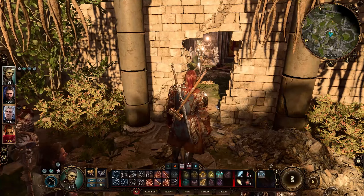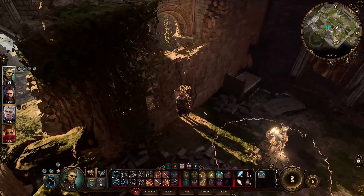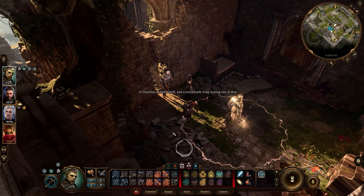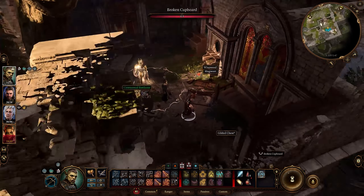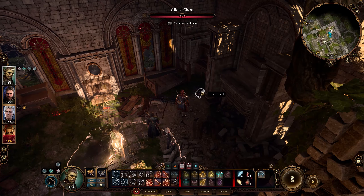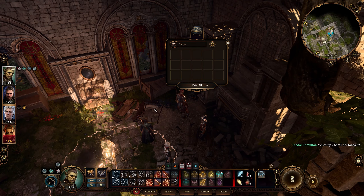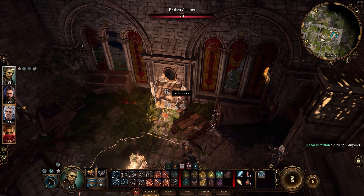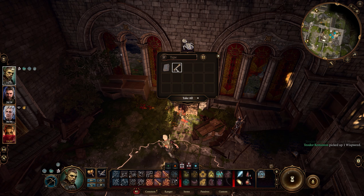Let's be careful sneaking in there, as there's clearly some sort of... oh, well, there's a ceremonial one. We can apparently walk into the circle, but I imagine it will attack if we start grabbing things from that corpse. We can probably do something about it.